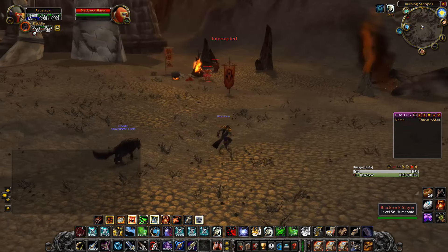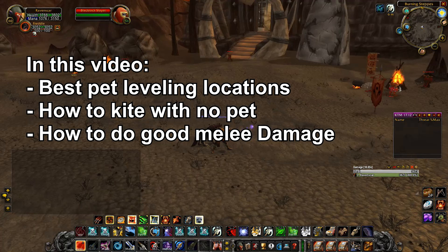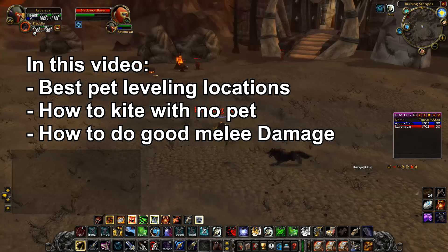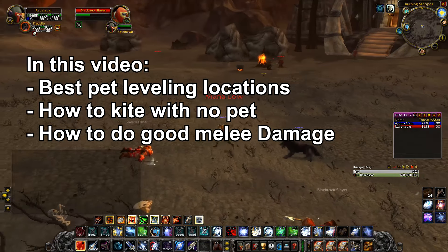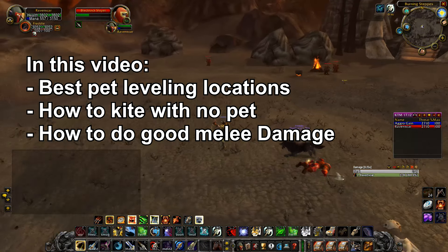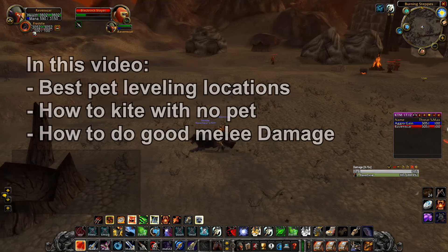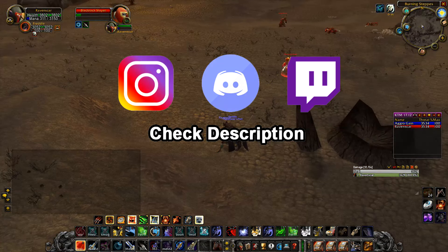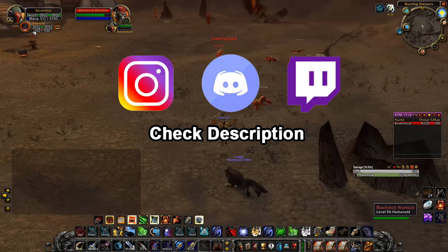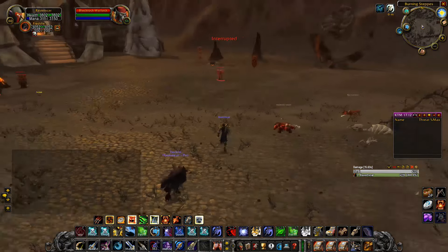Hi guys, my name is Metagoblin and today I'm giving you a very quick guide on how to level your pets very fast in Classic World of Warcraft. The main problem when it comes to leveling up your pets is that your character has to gain experience in order for your pet to gain experience, which means you can't kill grey enemies and expect your pet to gain experience. No matter what level your pet is, you have to kill a mob that is going to grant you experience, even if you are at level 60.